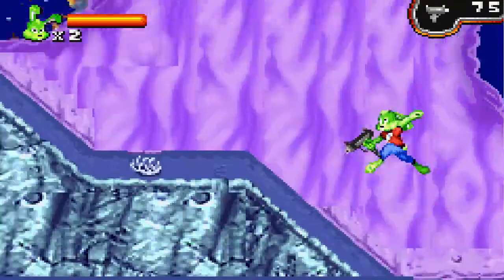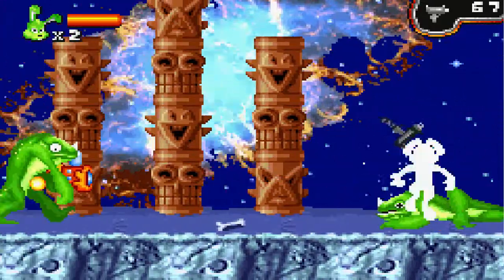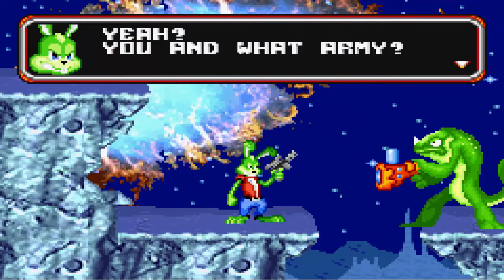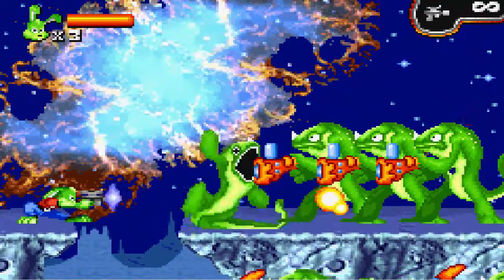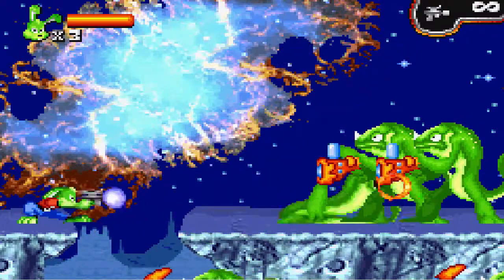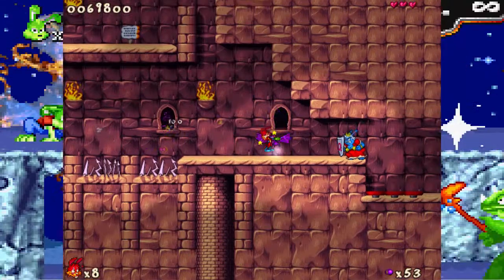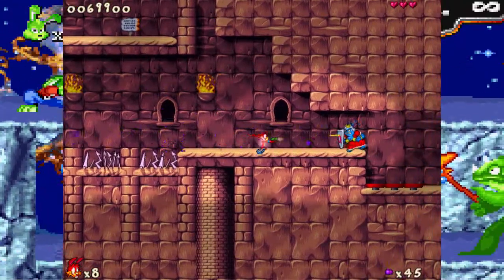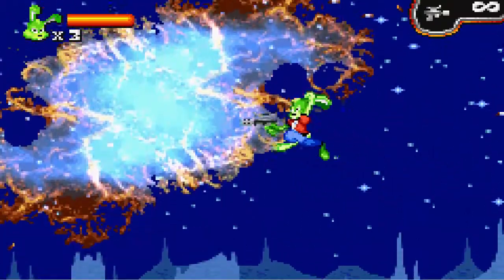We're barely out of the first zone and there's already a cutscene. Is this going to be a first boss? Jazz Jackrabbit 2 had no idea what it was doing in that battle against the queen — you could only attack when she came up from behind a shield, and there were bats and falling rocks. I mean, who wants a challenge? We could just have more of the same, right?